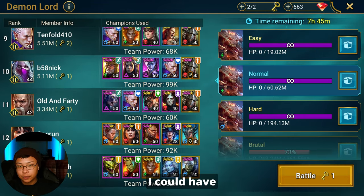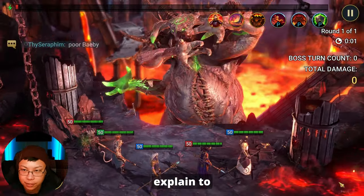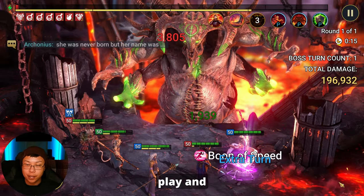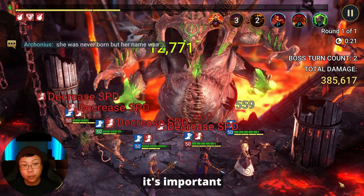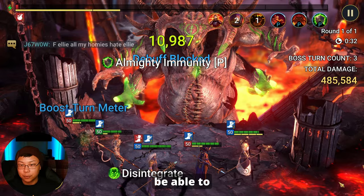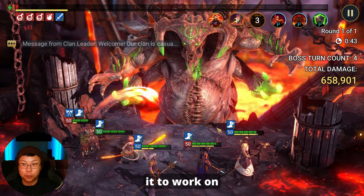I should have put more time into working on clan boss, and let me explain why clan boss is so important throughout your entire game especially if you're free to play — this is where you're going to farm your shards, get your books, and build out your roster. If you're trying to build your roster it's important that you're doing as much damage as you can and getting the top chest, because that's where you'll get better champions to farm dungeons.